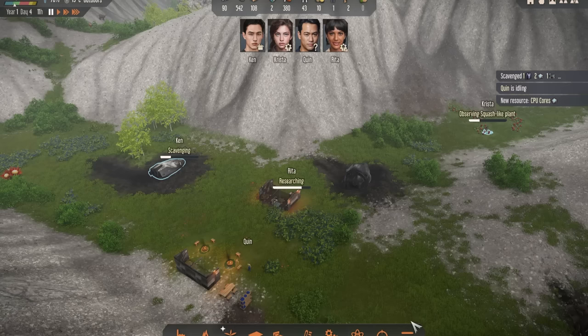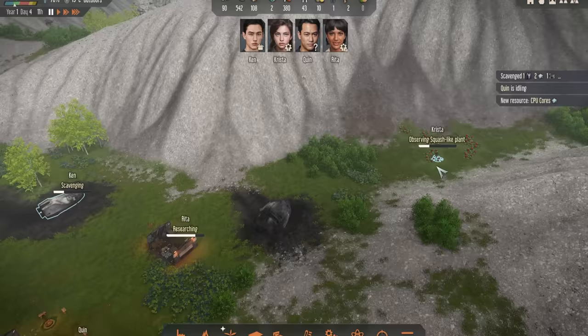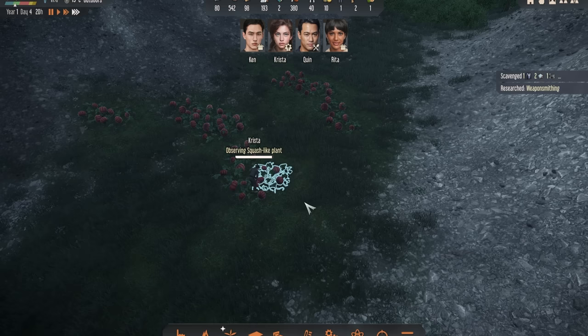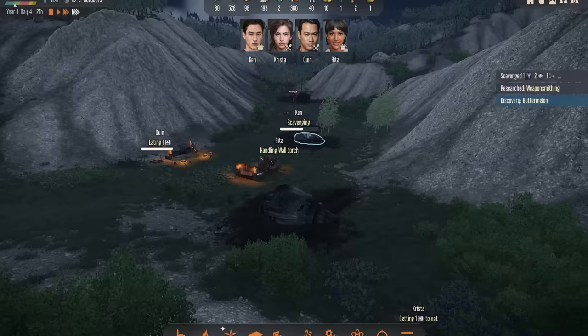You want to bear in mind that under Activities, where it says Research, this doesn't just include researching new technologies but also plants. So you want to have at least two people with a tick next to Research, otherwise whilst one is researching plants, no research is being done towards the technology you're currently researching. By researching plants you can find new materials and new food sources, which can be very useful. If you just keep telling your people to eat the same things over and over again, they will get very bored of it and this will affect their happiness.